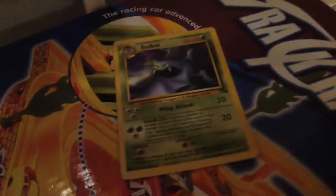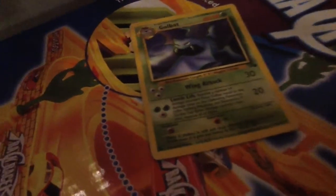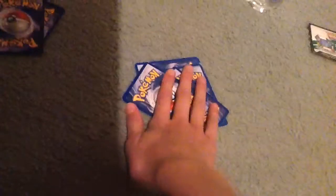Meowth has 50 HP - actually 60 HP. Golbat can do 30 Wing Attack damage or 20 Leech Life. Meowth can only do 10 Pay Day, which is good, but you flip a coin and if it's heads you draw a card - that means I get to draw one of my opponent's cards.